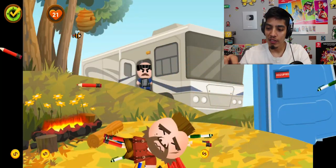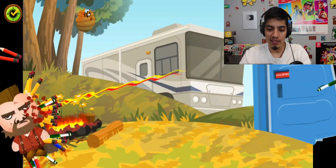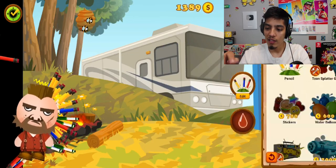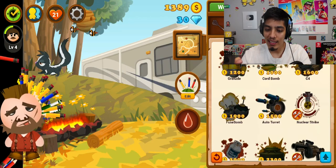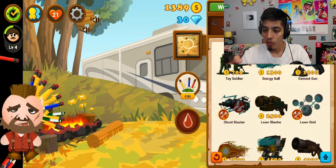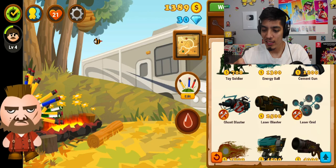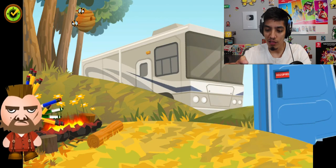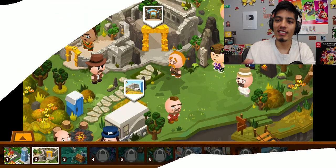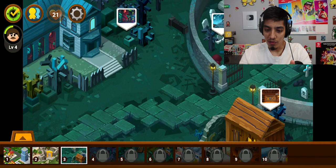Unlock stage four! Let's go back. Oh wait, we can buy a different weapon — we can buy a grenade, toy soldiers, a man gun, or a Ghostbuster energy ball. That one looks cool — let's buy that! Let's go use this energy ball and see how quickly we can take someone down.